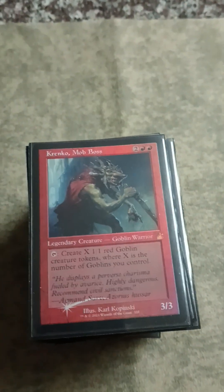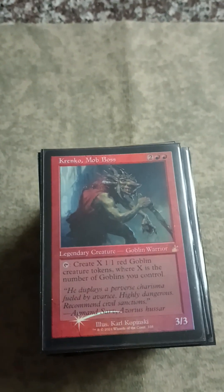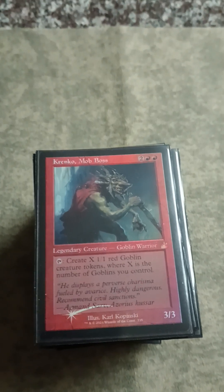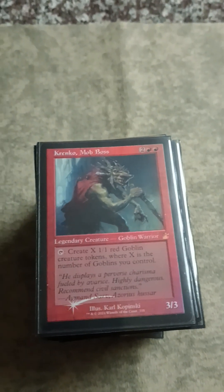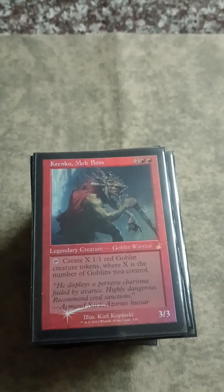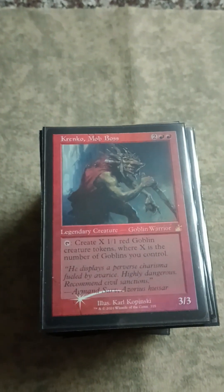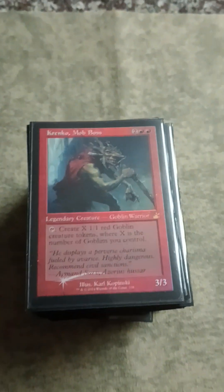As you can see, we got the sweet new Old Border Foil Krenko. Very cool, very sweet. This deck is basically just based around putting a lot of Goblins into play.